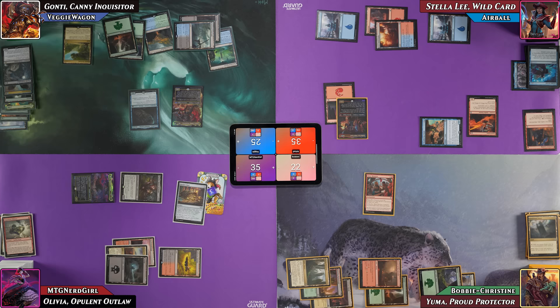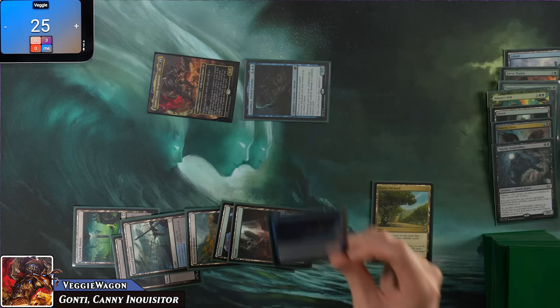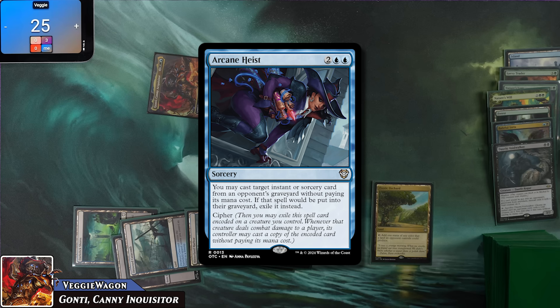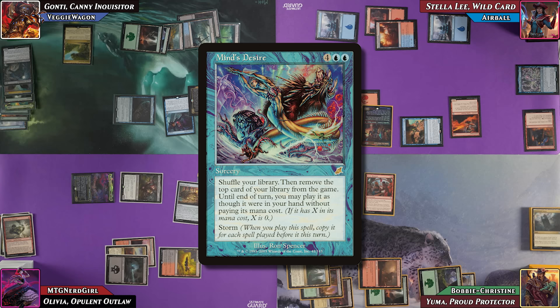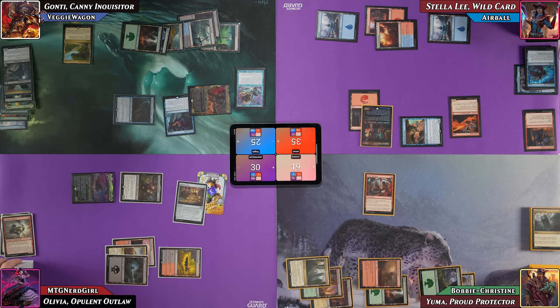VeggieWagon attacks: three at Bobby, five at Nerd Girl. No blocks; Veggie draws two cards. He casts Arcane Heist for four — casting target Instant or Sorcery from an opponent's graveyard for free, with cipher — targeting Mind's Desire from Airball's graveyard. Storm count is two, so he gets one copy. He shuffles and reveals Fallen Shinobi on top. The second Mind's Desire copy reveals a Dimir Aqueduct. The third reveals a Temple of Deceit.